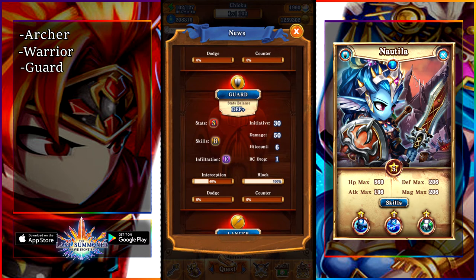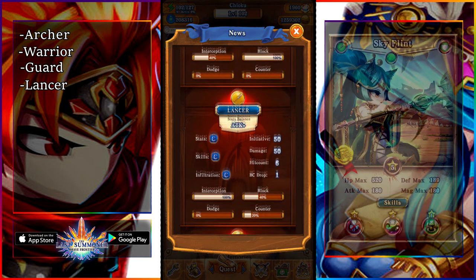Next class is the shield units. Their stats are incredible — huge defense and huge HP. Their initiative is pretty average, and their infiltration is awful, but they have a 100% block rate and a 40% interception rate. So if you want to go for a defensive build, definitely go with shield units over sword units, as they have a much higher block rate, way more HP and defense — but in return, they have much lower attack.